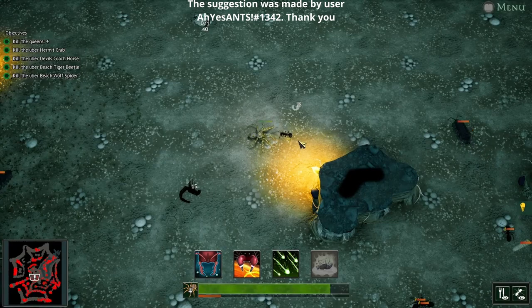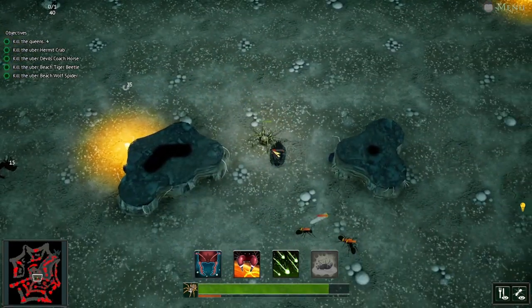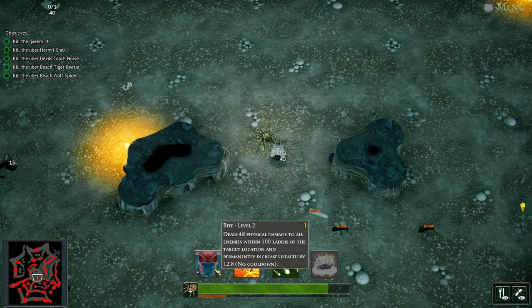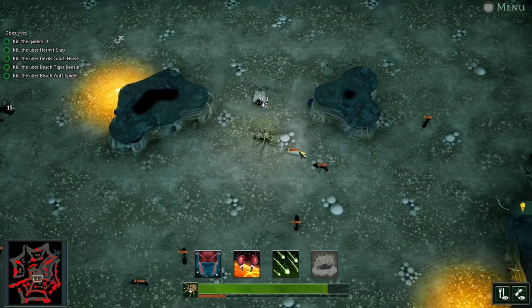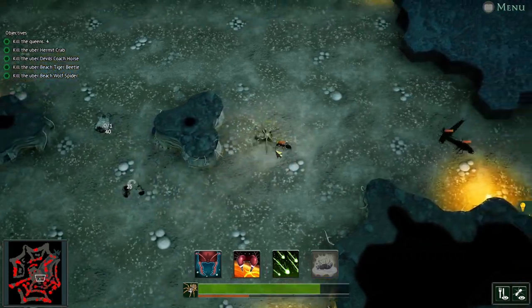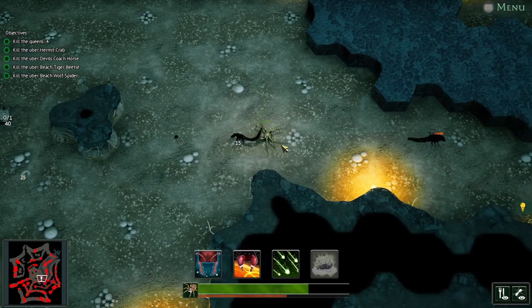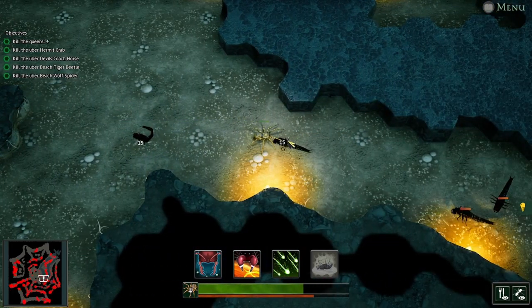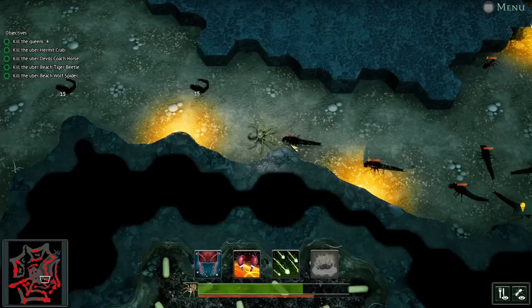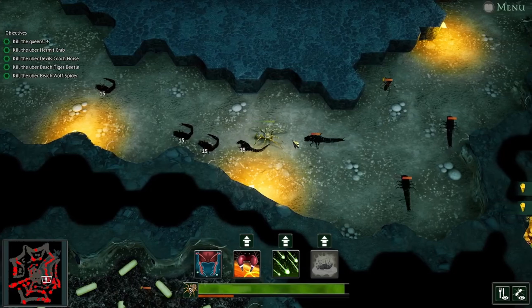You also want to make sure you're using a Venom build. You don't need to upgrade your physical bite past level 6 or 7. I've already tried to withstand the woman's attacks — and damn, is she difficult. We're talking about the beach wolf spider here.